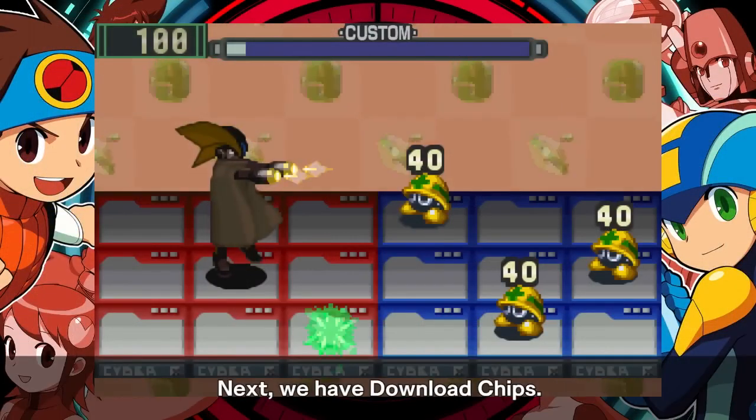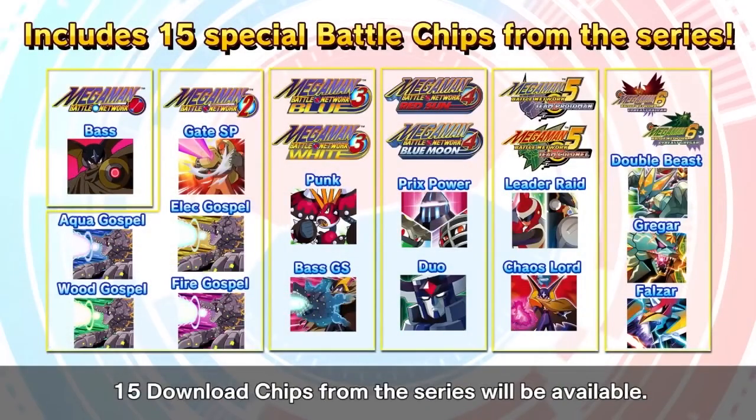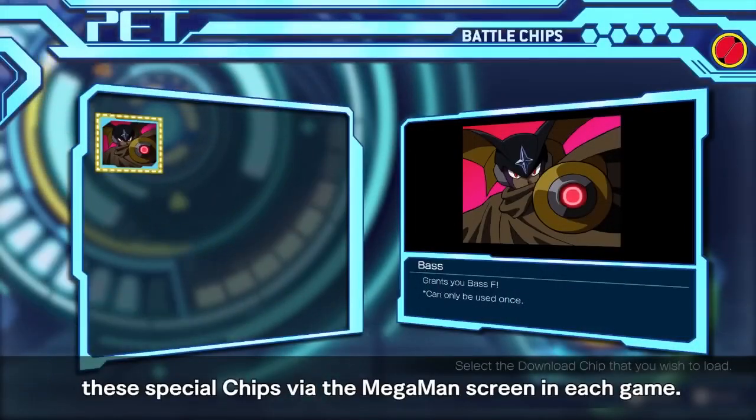Event-exclusive and e-reader battle chips are available for download: Bass, Gospel, Gate SP, Punk, Grand Prix Power, Duo, Leaders Raid, Chaos Lord, Gregar, Falzar, and Double Beast. Download these from the Mega Man status screen in each game.